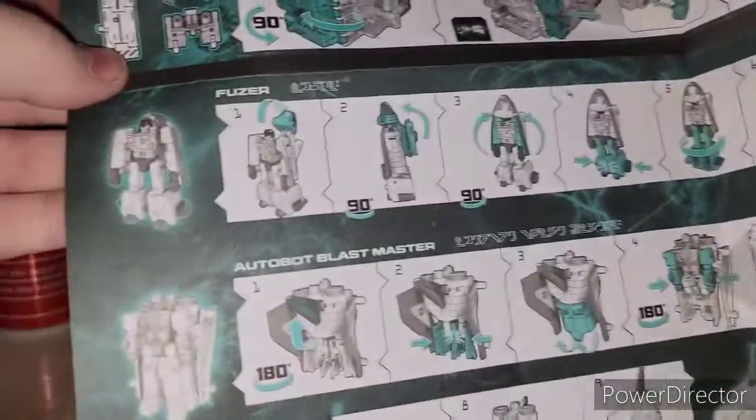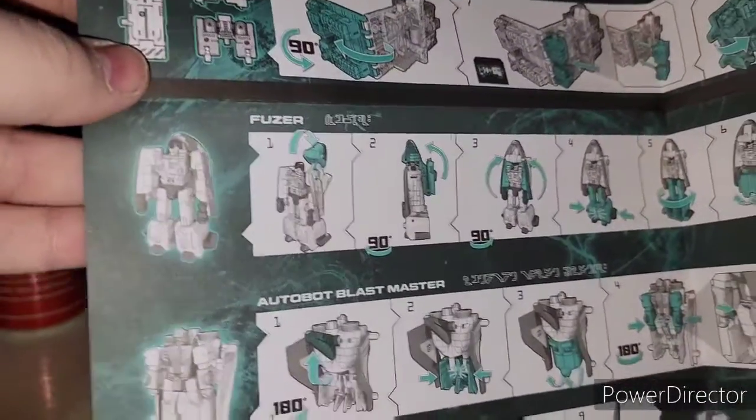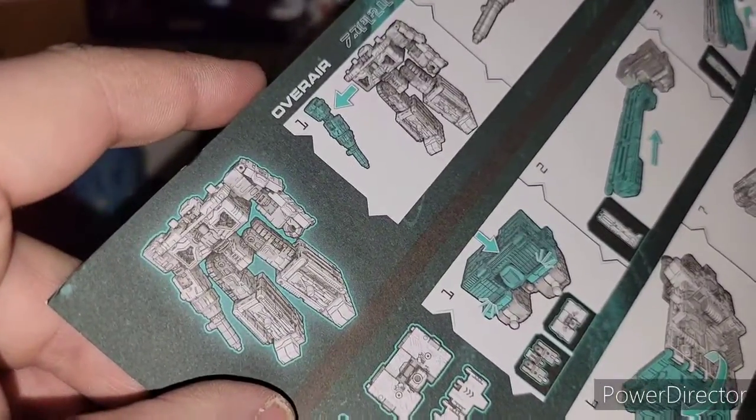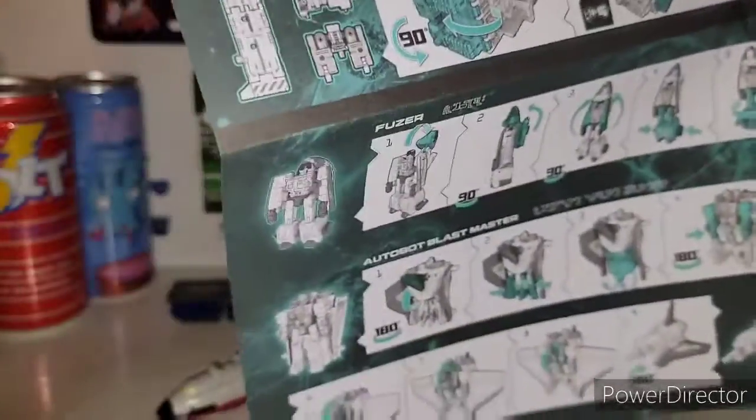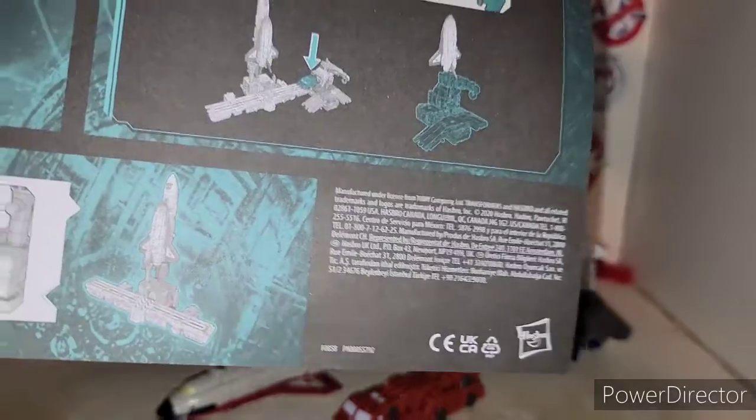Now, the names — like I said, for the shuttle it's Fuser and Autobot Blastmaster. That's their names. And then the Airwave repaint is called Over Air. So Over Air is the Airwave repaint. Then Ironworks is still called Ironworks — he just gets an upgraded paint job.